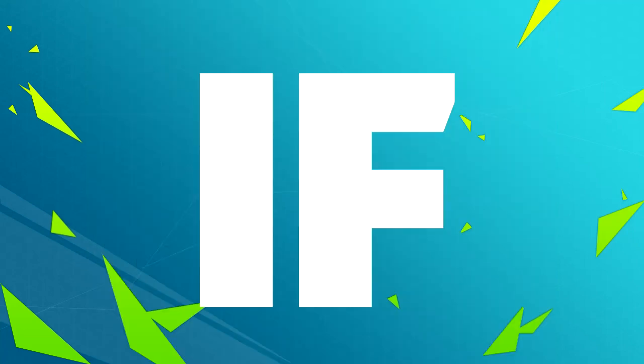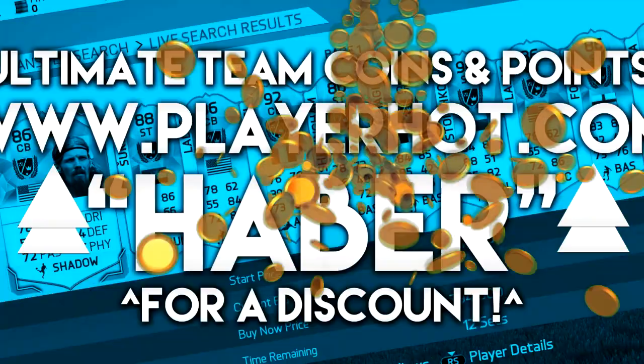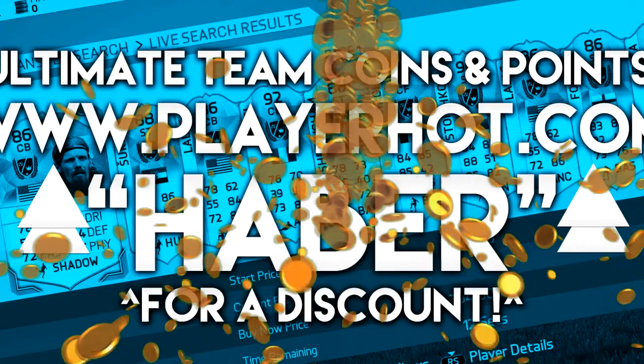Yo, if you're looking for any Ultimate Team coins or FIFA points to turn a team like this into a team like this, then go to playheart.com. There is a link down below, and if you use the code HABER you get a cheeky little discount.